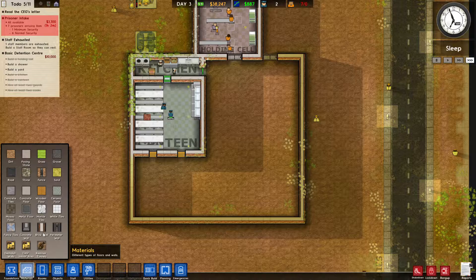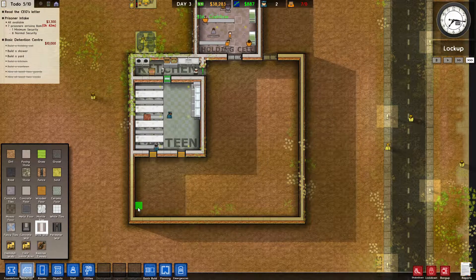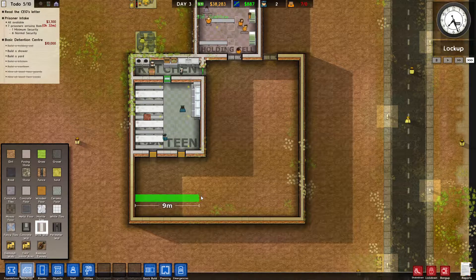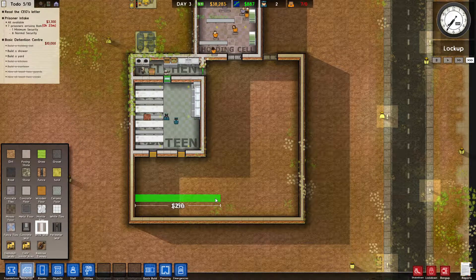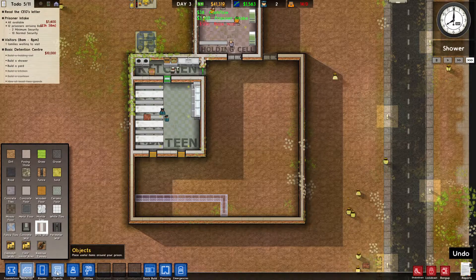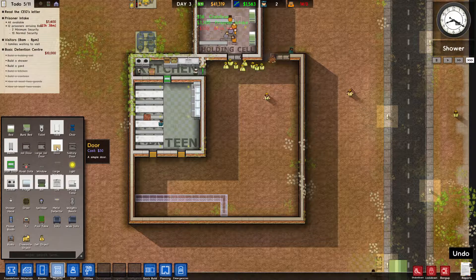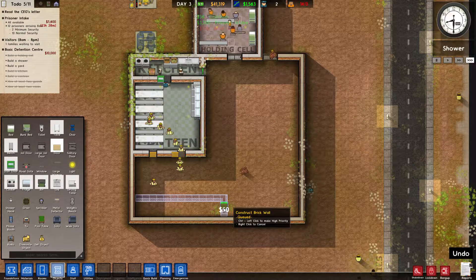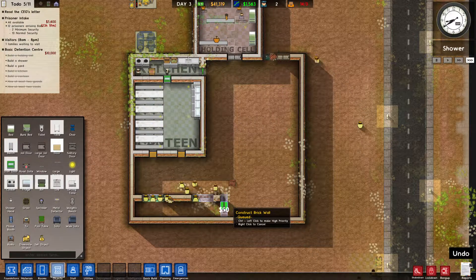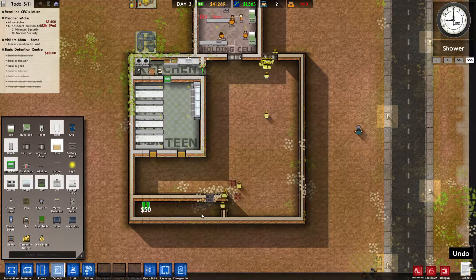What we can do is go down to materials, find a little brick wall, and close it in. Then get an object, go to objects, go to door, push R so we can add the door on the end or wherever you want to add it, just like that.